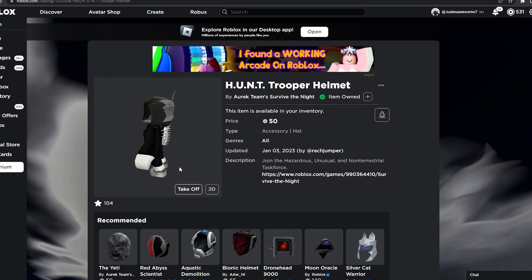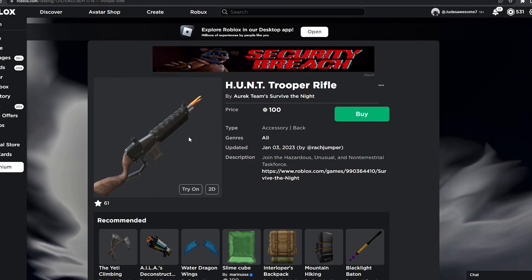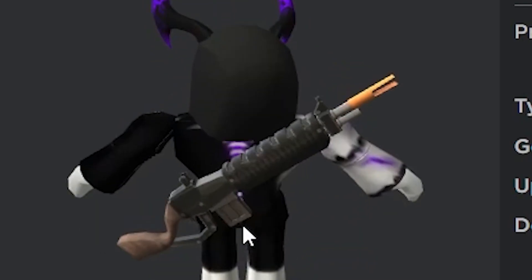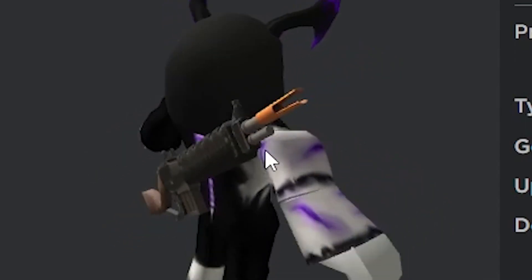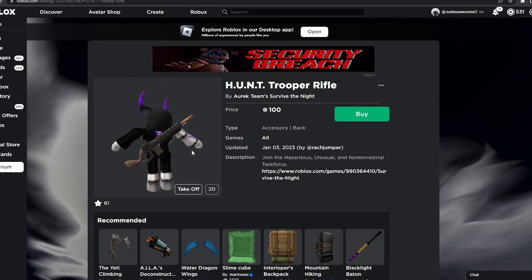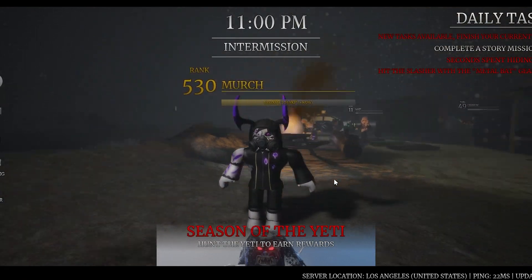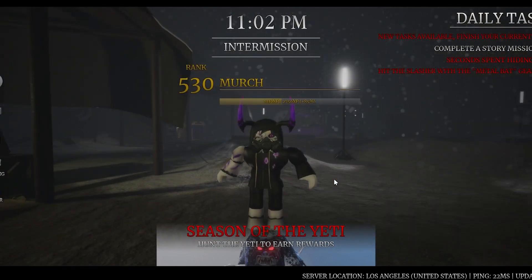Next we have the Hunt Trooper Rifle. It goes for 100 Robux and it looks like another type of Nerf gun. I'm not sure if I'm a huge fan of the orange thing at the very end, but otherwise it looks really good — 10 out of 10.